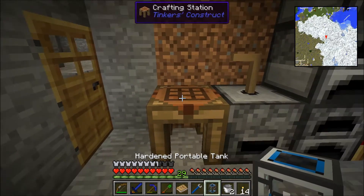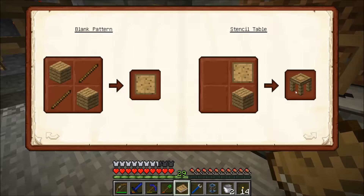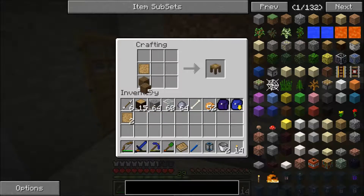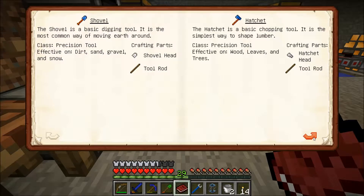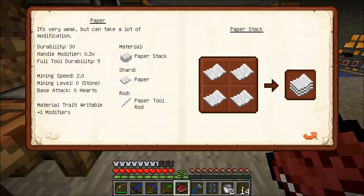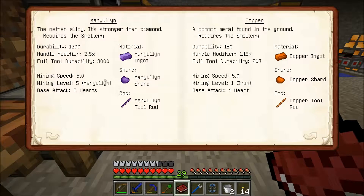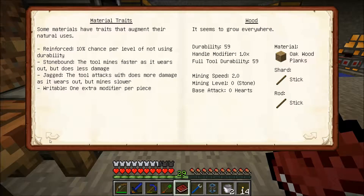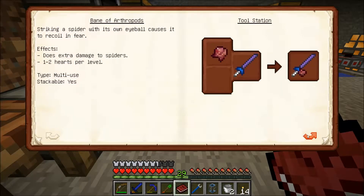The igneous extruder takes liquid lava and liquid water and combines them inside of the block, so it's basically like a cobblestone generator except in block form. So to start out, the first thing I need to make is the stencil table. I'm going to take a plank and take the stencil, and I also got another book here. There are three books in total and you'll get them as you reach each stage of it. This is your weapons and how you can make them, as well as the ability of the items, and cobalt and all that. My goal is Manyullyn, which is an alloy in the mix of cobalt and ardite, and there's also modifiers.